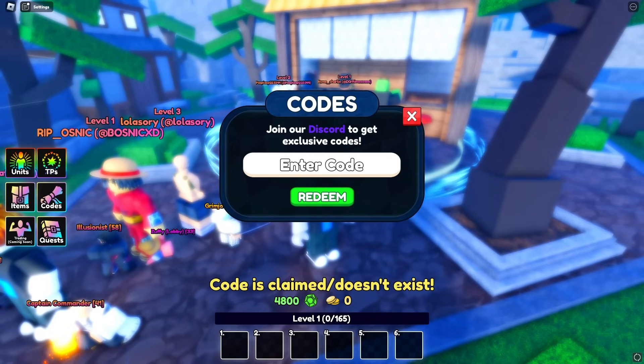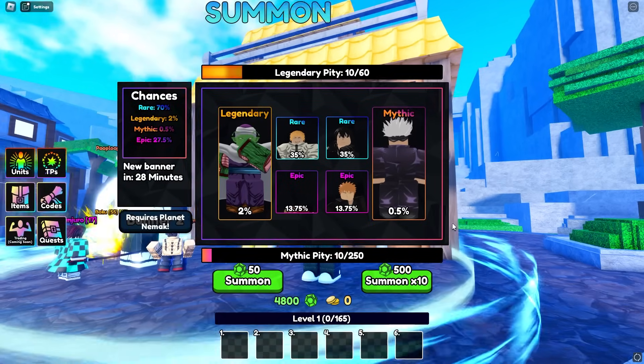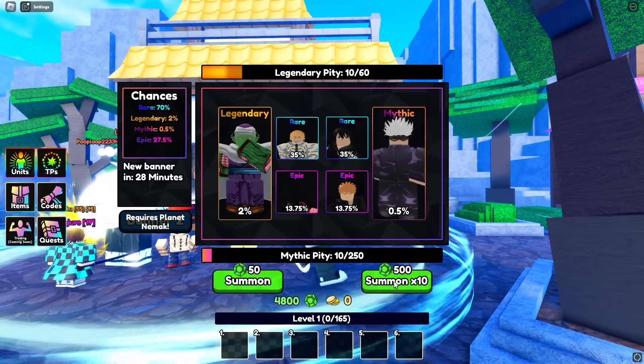I don't know if exotics are broken or something, but I feel like code units are not going to be that OP. I'm just putting all the rest of the codes in — it takes a while. There we go, we got 4800 gems. We're just going to keep spinning and hopefully get Gojo, so let's test our luck.